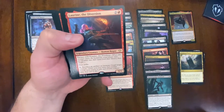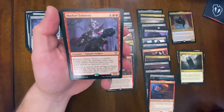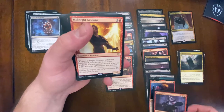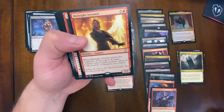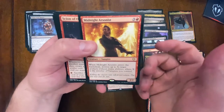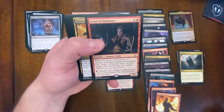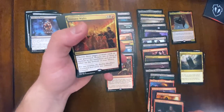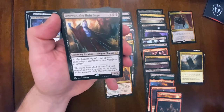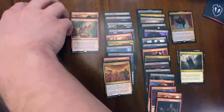Imposing Grandeur - you draw cards based on your commander's mana value, but we can probably find a better card. Here's Laurian the Diversion, the partner commander. Markov Enforcers - a six-drop, and another vampire that fights up to one target, definitely like that fight ability. Midnight Arsonist exiles artifacts without mana abilities equal to the number of vampires you control, pretty decent but situational. Sign of Opulence lets you sacrifice blood tokens for card advantage. Anowon, the Ruin Sage - at the beginning of your upkeep, each player sacrifices a non-vampire. That's definitely staying in.